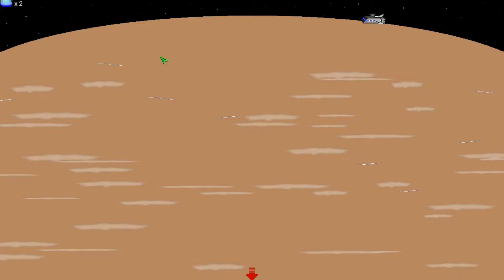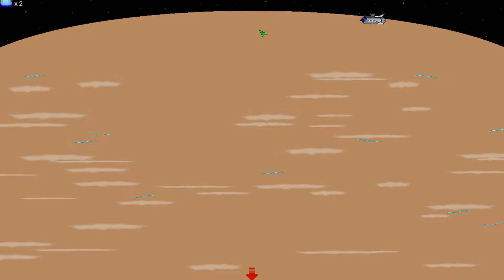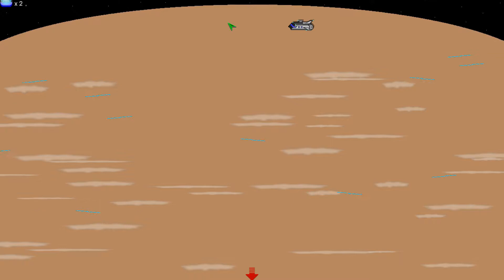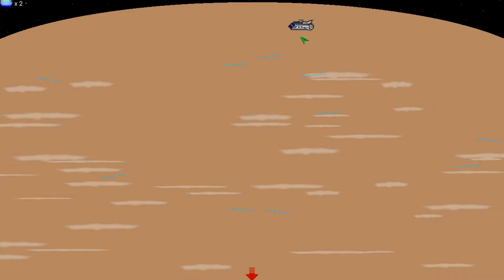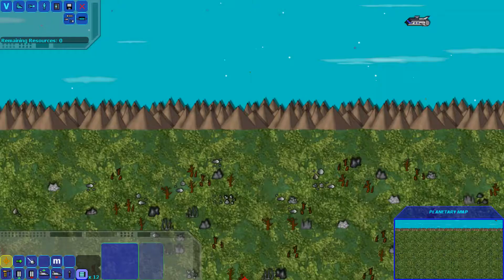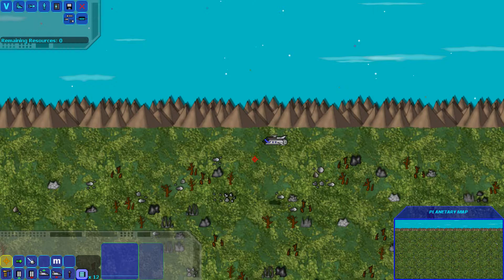Now I'm in the atmosphere screen. The center bottom is the atmosphere. In the top left you can see I have two shuttle shields, which means I can absorb two hits from lightning bolts — the third hit will destroy the shuttle. You can buy these at equipment manufacturers. Let's carefully go through, which is not too difficult because it's a moderate atmosphere.